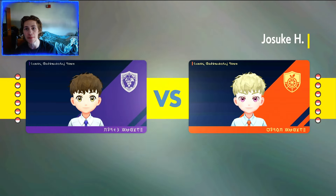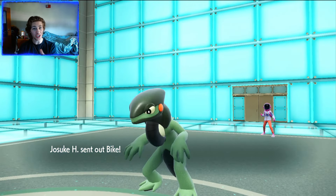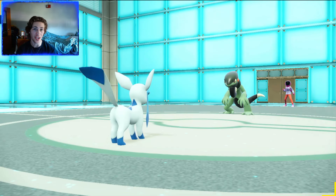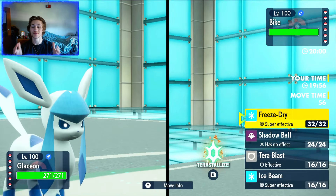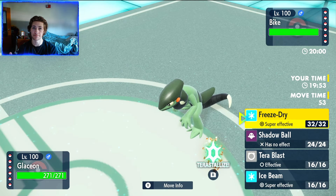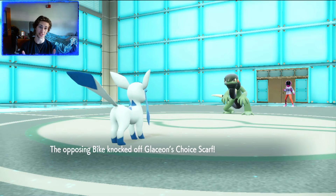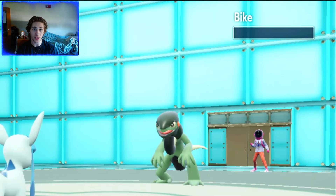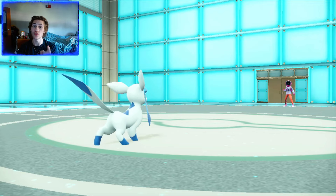Alrighty, here we go, hopping into the game against Weston. What I wanted to do right off the bat is lead Glaceon, because Glaceon outspeeds everything with its Choice Scarf — even Cyclozar, by one point. Assuming that he isn't Scarfed, we thought it was a great idea to head in with Glaceon and get some damage going, because Freeze-Dry does crazy damage to his entire team. It turns out he's also Choice Scarfed, so he's going to outspeed us. But Freeze-Dry picks up the KO, which is really nice — that means our Alolan Raichu will be able to outspeed everything on his team.